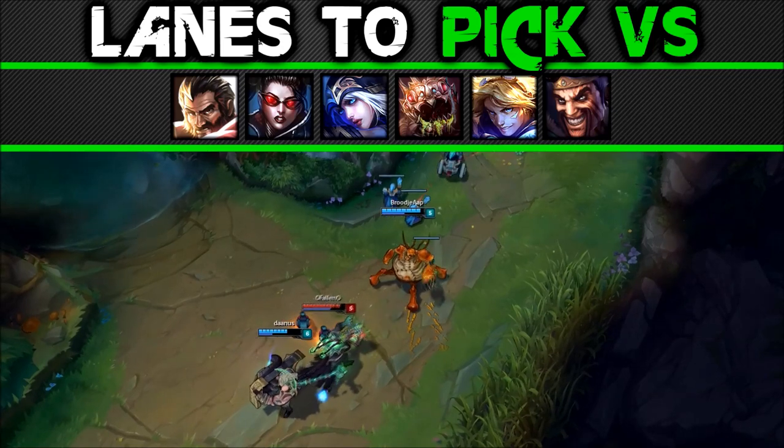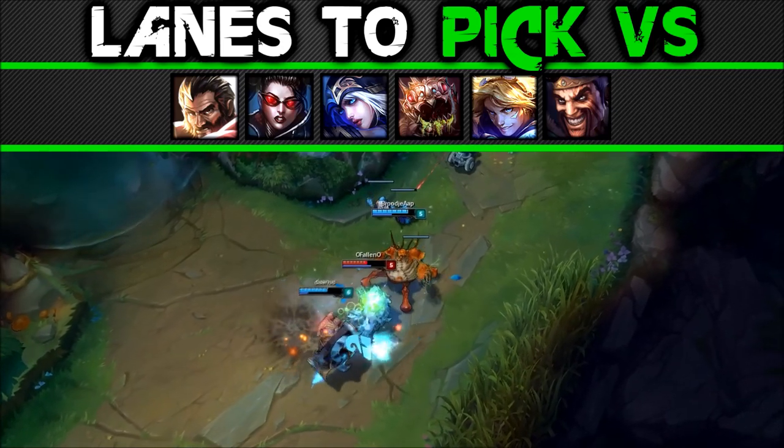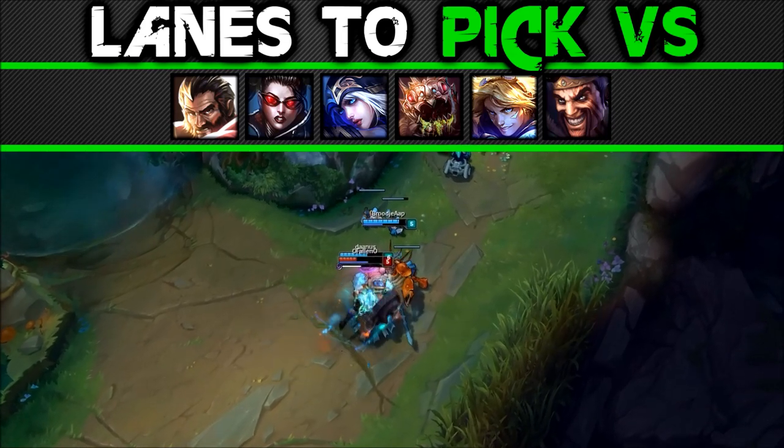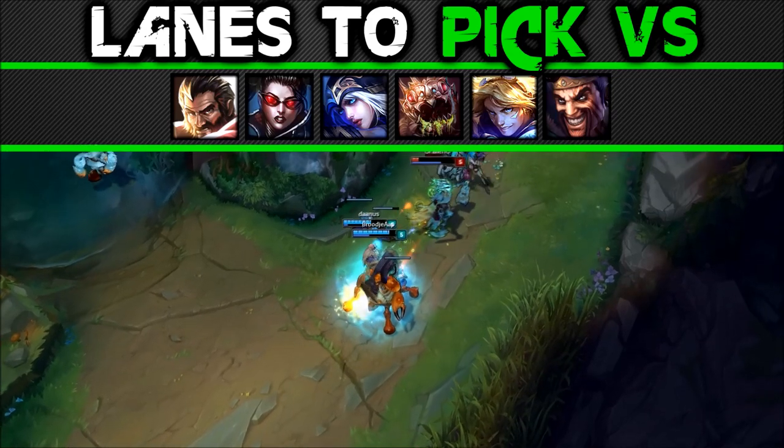Generally, anyone with low mobility, which makes your E easy to land, is normally an easy game. In addition, Urgot is very good versus burst as he can lower it with his passive, putting a sort of exhaust on it.